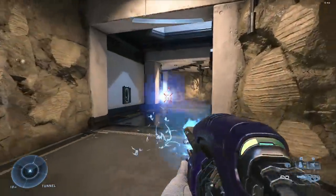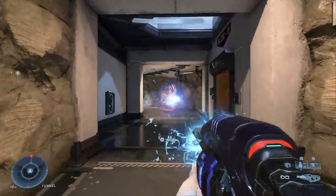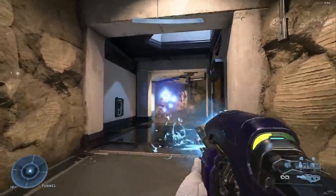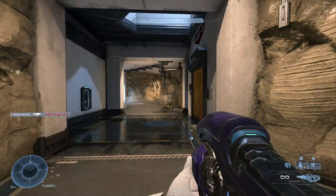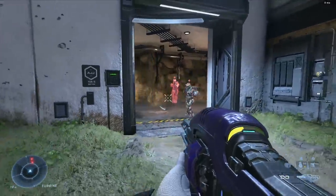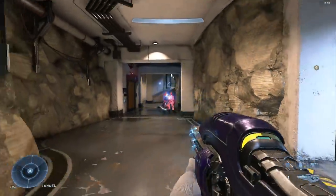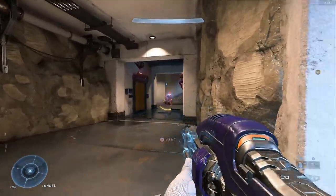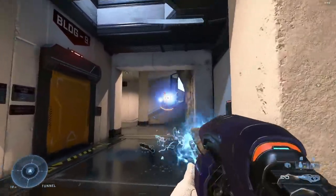Next is the pulse carbine. I'd like to see the tracking be a little bit better. For a plasma weapon, the idea is to rip off shields and then switch to a kinetic weapon for the headshot. But it often takes two, three, or four bursts to bust the shields, and by that point the time to kill is so much longer than an assault rifle or sidekick. I'd like the tracking to be improved, especially against players who are strafing.